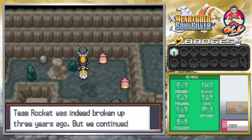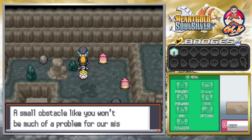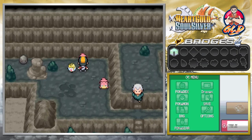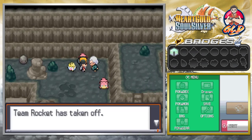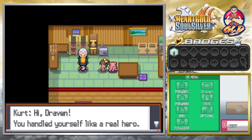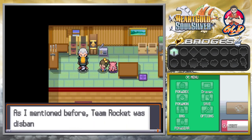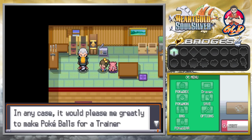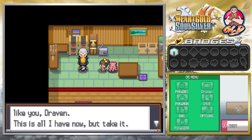Proton says: 'Team Rocket was indeed broken up three years ago, but we've continued our activities underground. A small obstacle like you won't be much of a problem for our mission — I advise you to be afraid of what is to come.' After defeating these Team Rocket members, we're looking at the Slowpoke and Kurt says: 'Way to go, Draven. Team Rocket has taken off. My back's better too — let's get out of here.' Ironically he gets healed right here.